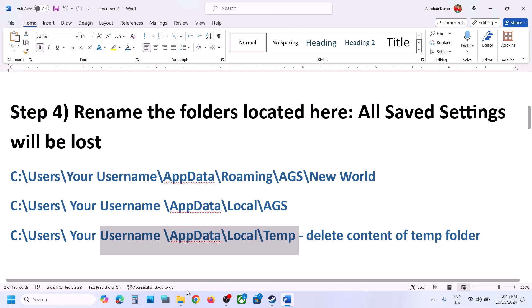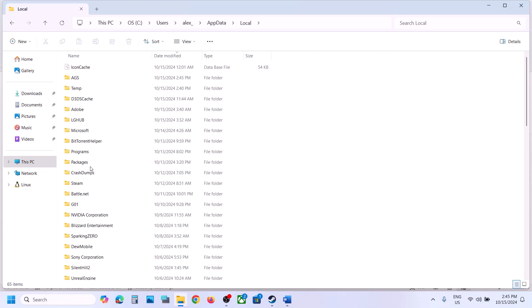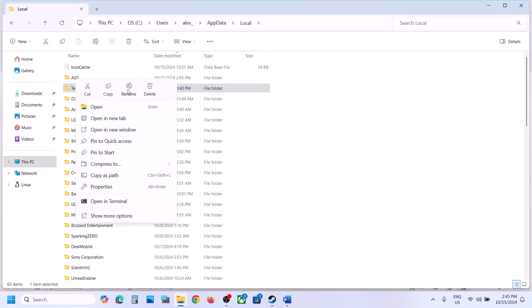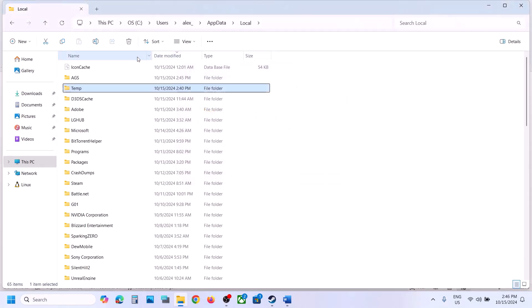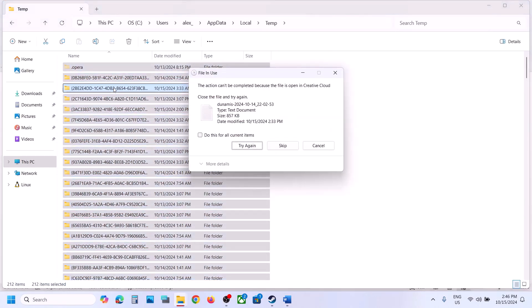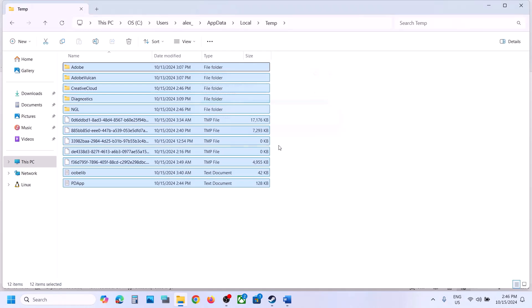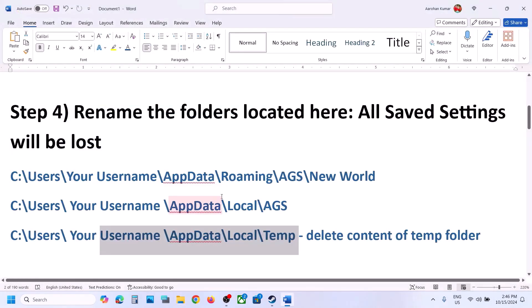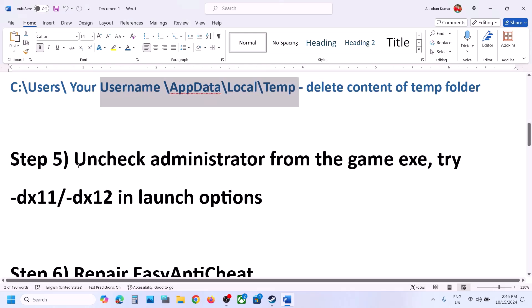Also delete the temporary folder from the Local location. Go back to the Local folder and find the Temp folder. Right click on it and delete the contents — select everything and delete. Once this is done, launch the game and check.